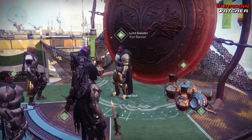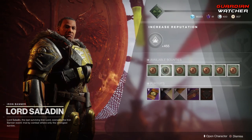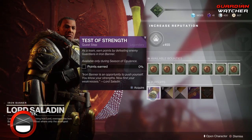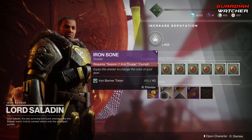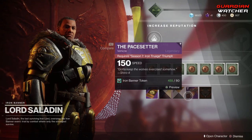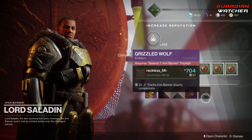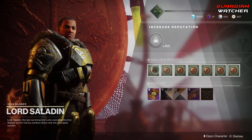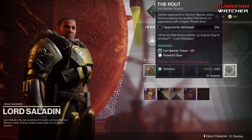Now we're going to go ahead and do Lord Saladin's inventory first. We have all these bounties to pick up and several pursuits: Test of Strength, Iron Bone, Iron Gold, the Pacesetter, and Grizzled Wolf. Interestingly, he's not selling any gear or weapons this time around — it just comes from drops.